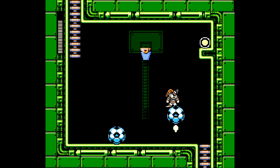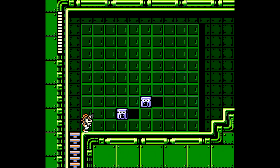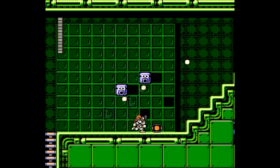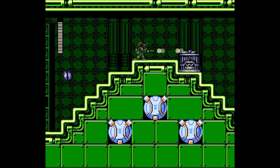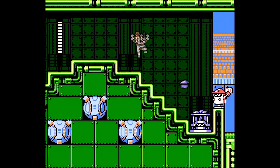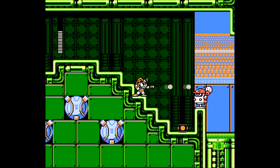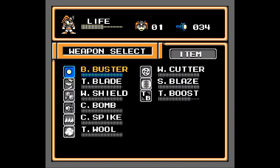Dr. Light, why didn't you allow me the power to aim upwards? 'I thought I wanted to give you a really cool handicap.' Dude, that's stupid. Mega Man just gets pissed at his dad — 'Dad, why do you have to make me suck? Why does Dr. Wily's robots allow him to aim in multiple directions?' This lore is already falling apart.